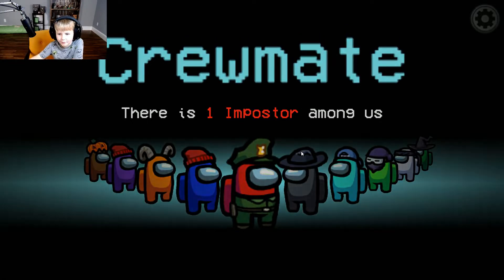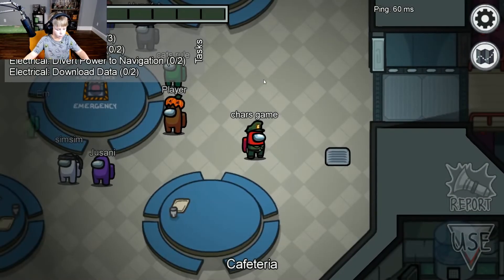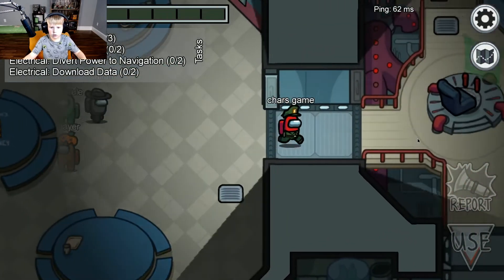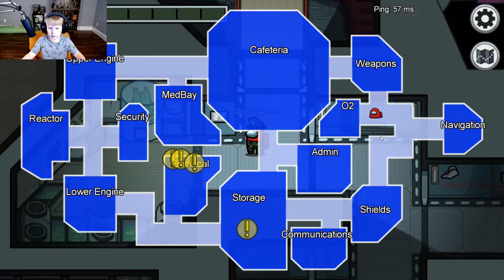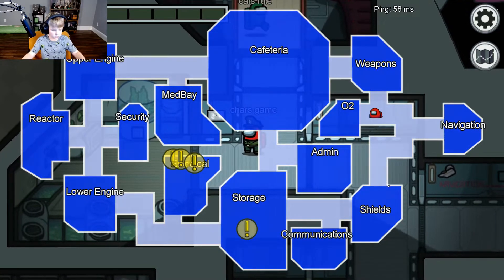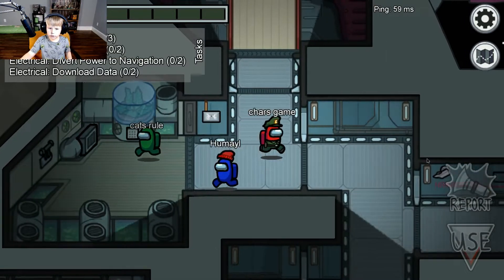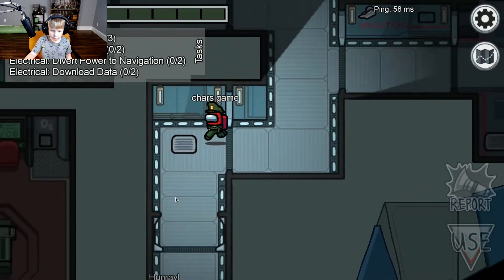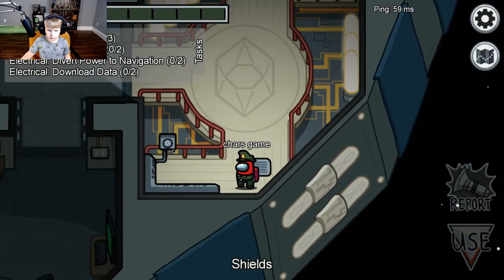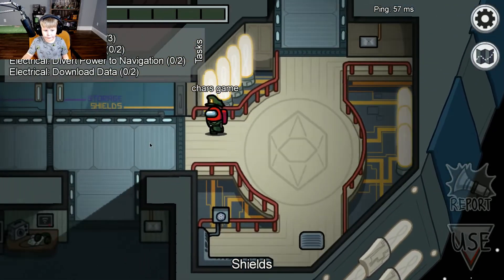Kermit — there's one imposter among us. How do I go to map? Okay, there's the map. I got one storage task, okay, to the storage. Oh my gosh, it's kind of sus. By the way y'all, if you send me a name that I can't pronounce — sorry y'all.